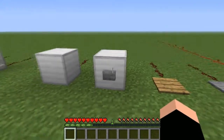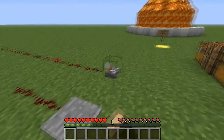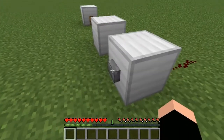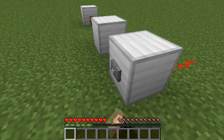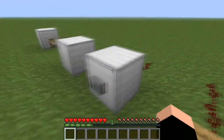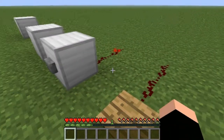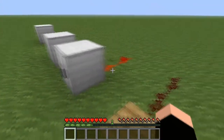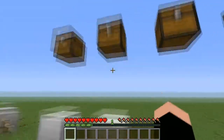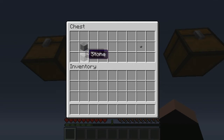Next we have buttons. It's not like a toggle like the lever — it basically gives a temporary charge. Right-click and it turns off automatically. Right now it lasts about a little less than a second, but when the next update comes out I believe it will extend to about 1.2 seconds. To craft a stone button, it's similar to the stone pressure plate, except the two stones are on top of each other, and you get a stone button.